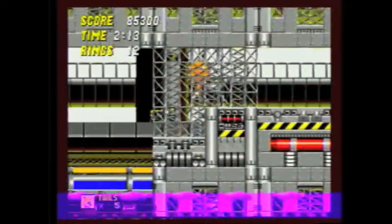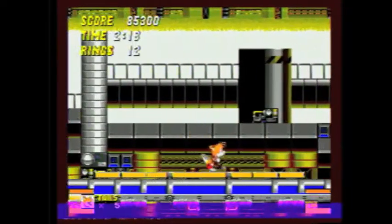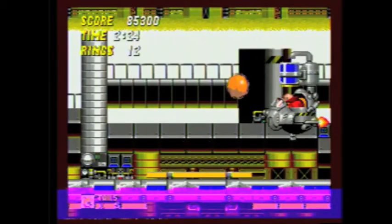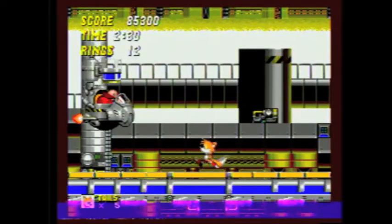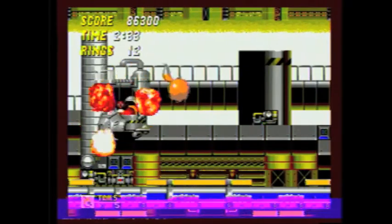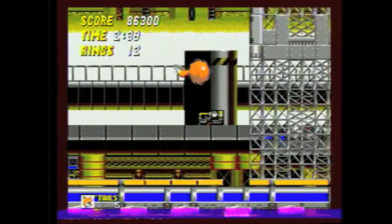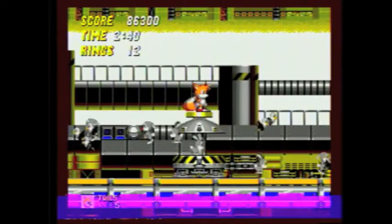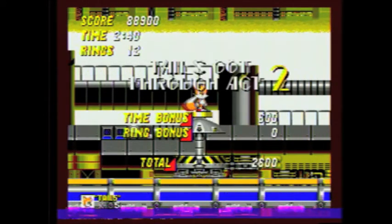And I can't believe I died already. Anyway, time to fight Robotnik, and it's his chemical dumper. We basically have to fight him as he's about to dump chemicals on us, and we can't fall in the water or else it's an instant death. As long as you stay in the middle and stay in the area where he is, then you'll do just fine. Chemical Plant Zone is done. It's an embarrassing death. I guess I'll never be able to do that Sonic 2 no-death run, because of stupid stuff like that!